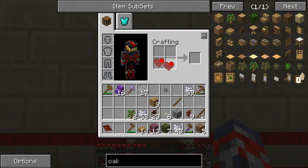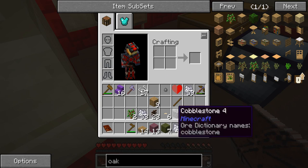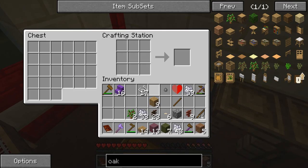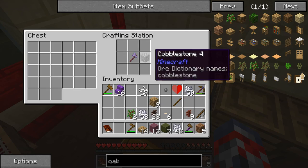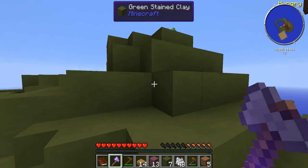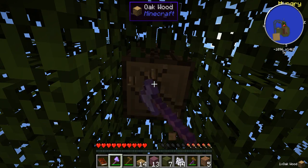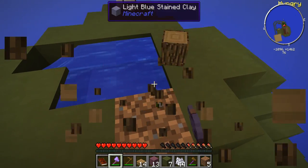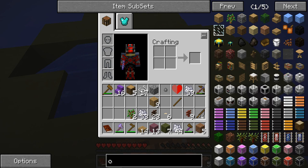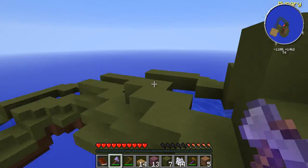We can get half a heart now. We got a stone axe with Bane of Arthropods V. I believe we can repair this with something. So let's go ahead and just check out this baby. Wow, that is really fast. Unfortunately this does use stone, which is really unfortunate. So yeah, we got a stone axe with Bane of Arthropods — we got a lot of cool stuff, guys.